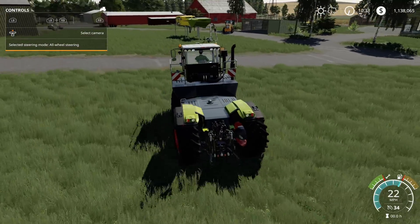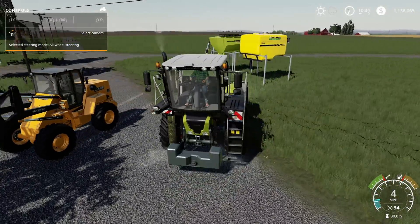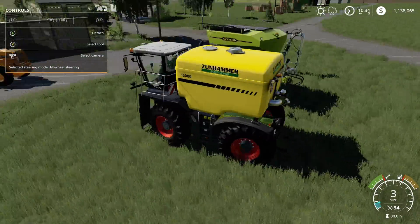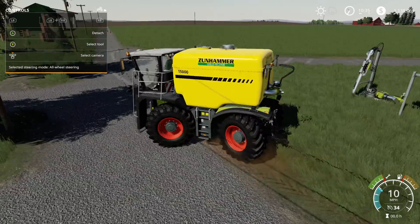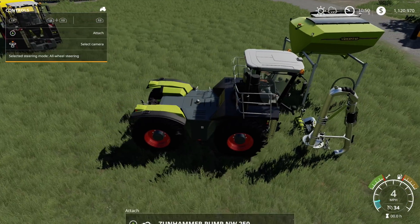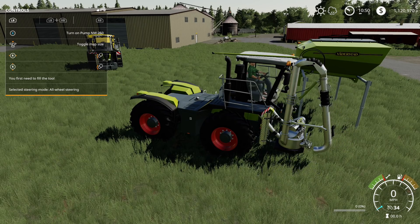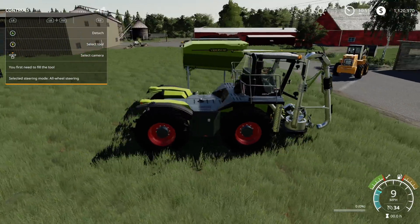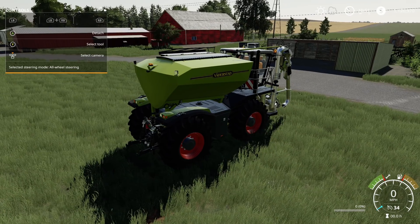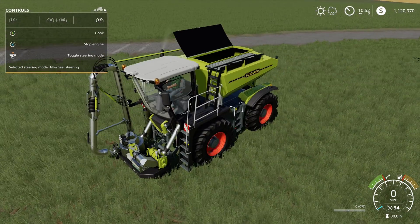Let's hook it up to the Zunhammer slurry tank — hooks up just like that, really nice. You can also turn on the pump. Then hooking up the TX118 — opening the cover works too. This pack is amazing.